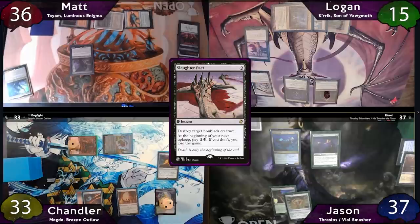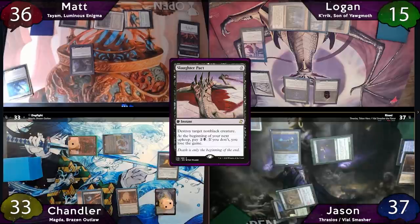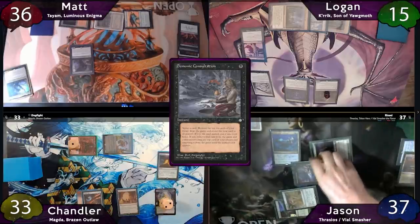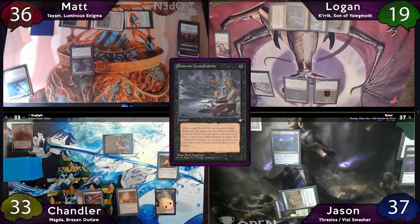But Logan has exactly what he needs in a Slaughter Pact. He'll cast it, targeting Jason's Bloom Tender, and this will put another counter on Karrik, making it big enough to block Magda. Jason will respond by tapping for 4 mana to activate Thrasios, scrying 1, bottoming it, then revealing Demonic Consultation and drawing it. Logan will block Magda with Karrik, gain 4 life upon damage, and Magda will die. Matt also takes 2.